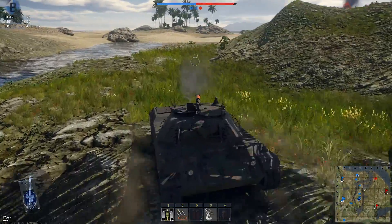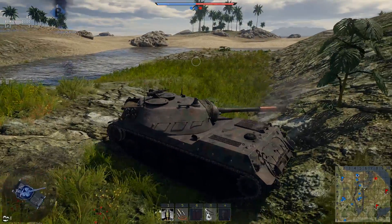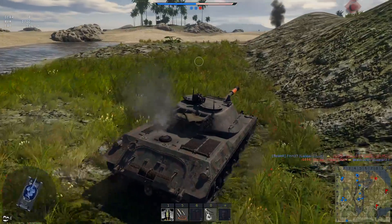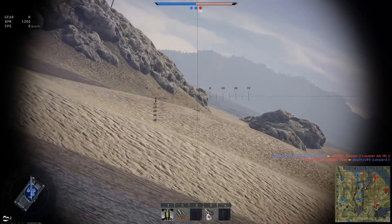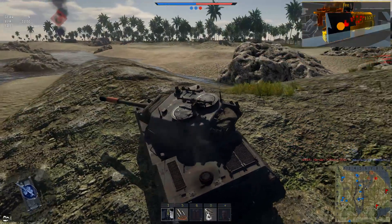The problem is that at around 9.0, everything is firing Heat FS, which means the weak spot is always going to be the ammo rack. The meta of the game at top tier — the thought process — is you're firing Heat FS and Heat FS is being fired at you, towards your ammo rack, while you're firing your Heat FS towards theirs.